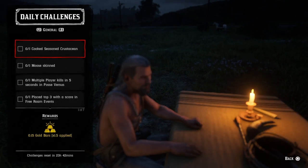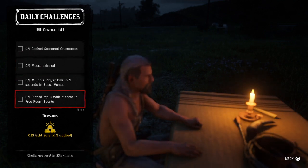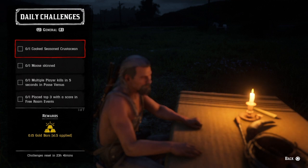We have: one cook seasoned crustacean, one moose skin, one multiple player kill in five seconds in posse versus, one place top three with a score in free roam events, five red sage picked, three smallmouth bass caught, and five tobacco smoked or chewed. First up — one cook seasoned crustacean.